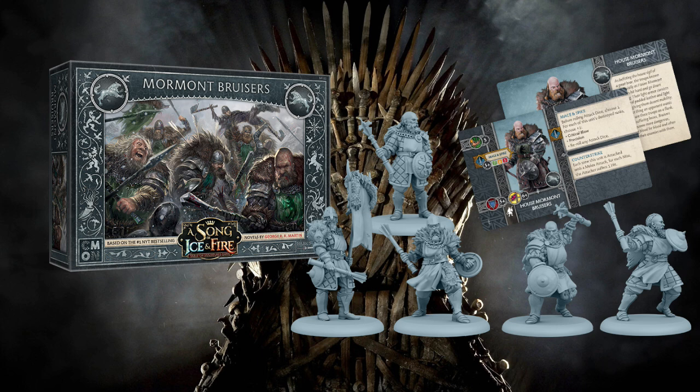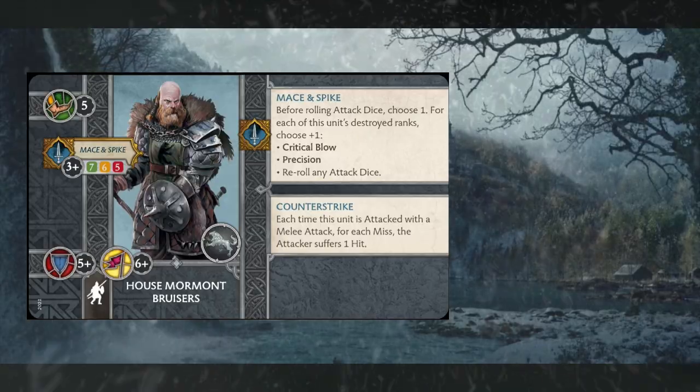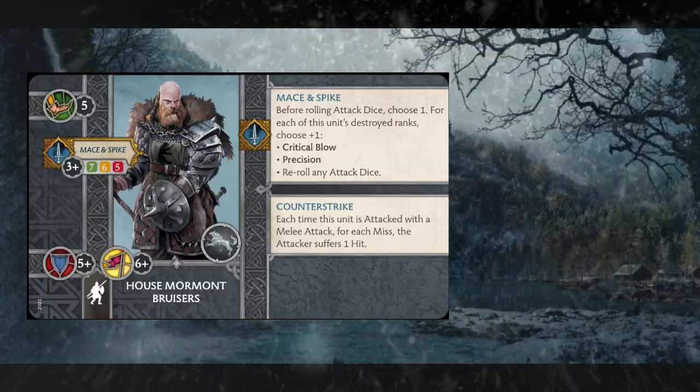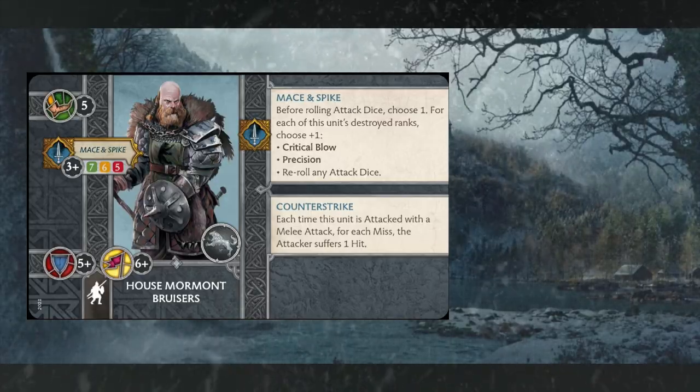This is an infantry unit that comes with five unique sculpts: a banner bearer and four other infantry models. There's no attachment that comes along with this unit, but they come in at seven points with a movement of five. They have a melee attack called Mace and Spike that hits on threes or better and has a 7-6-5 decay stat. Their defensive capabilities are a five-plus defense save and a six-plus morale.